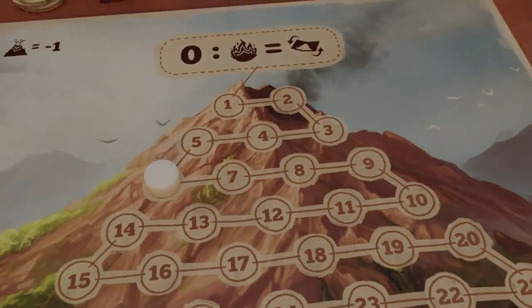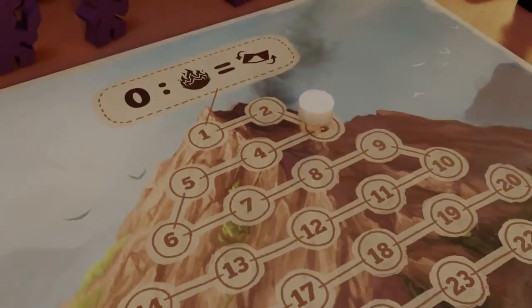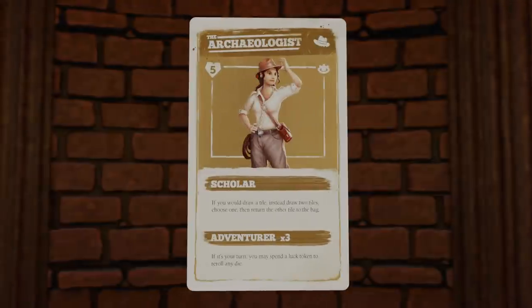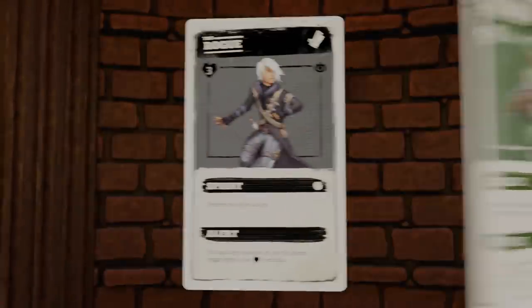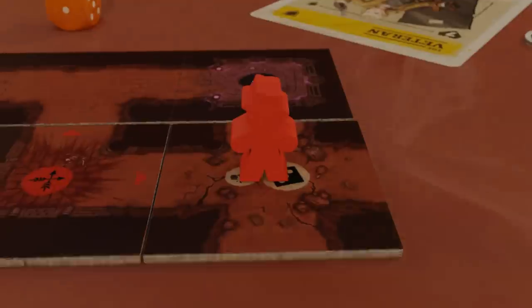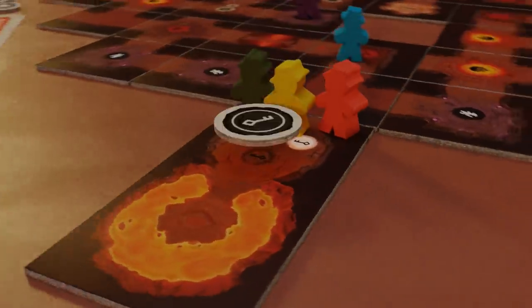But beware — the volcano stirs beneath you, and you're running out of time. In the core set, you'll choose from ten specialized explorers, each with their own unique abilities to help your team overcome the perils of a volcano. Your team will brave 30 dangerous temple tiles to find the three keystones, then use them to unlock the legendary sanctum and retrieve the artifact.